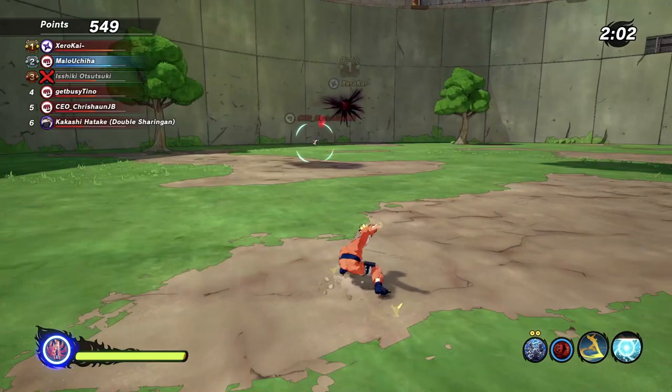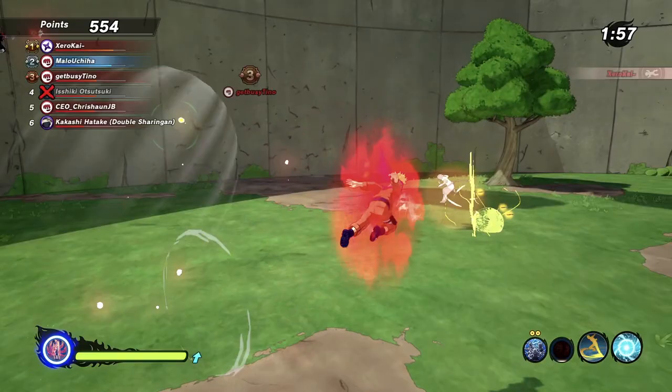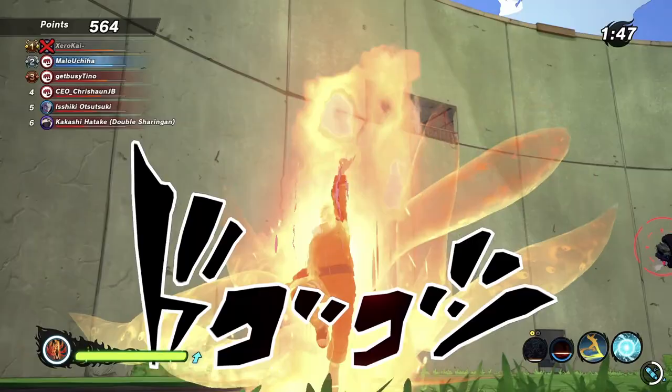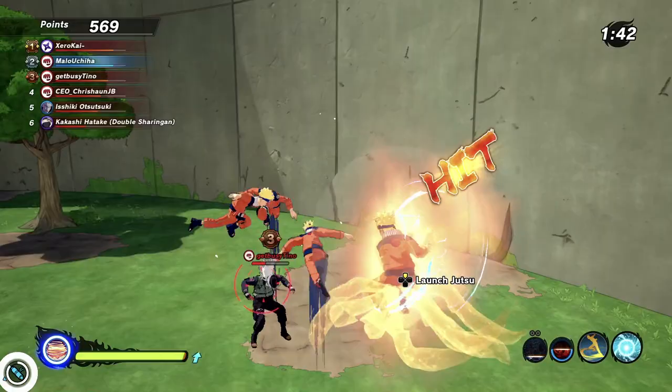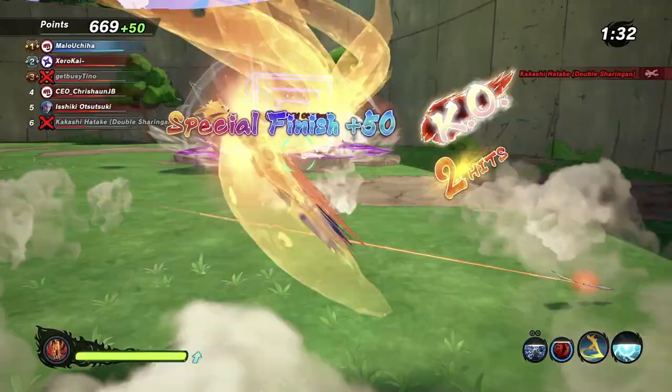Have a good day. Dang, Tino got his revenge for real. Tino, stop. Let me use this — Tino, what's up? Come here. That's gonna kill him — that didn't kill him. This is goodbye Tino. Let me try to land this ultimate on Kakashi here — you go. Oh no, oh no, why me?